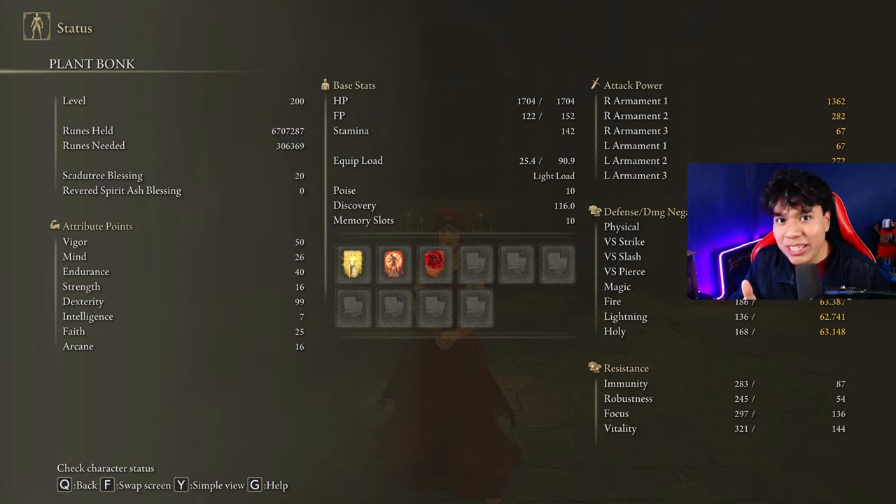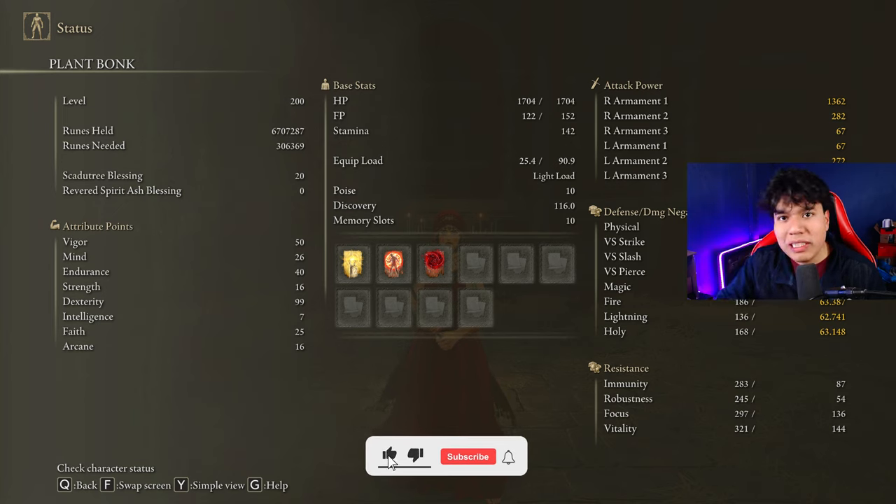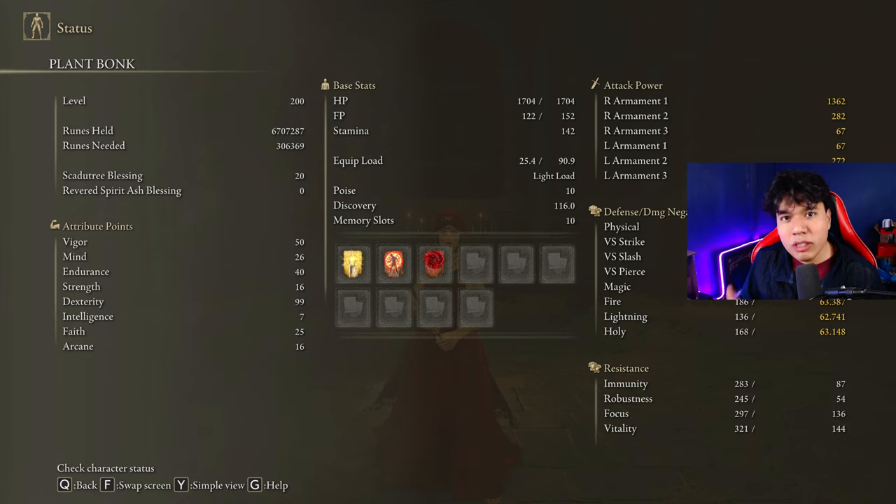Golden Vow and Flame Grant Strength are going to be our main buffs. I'm using Swarm of Flies because it's a very useful spell that will allow you to build up bleed faster — and in this case easier — as the weapon cannot be infused and its passive bleed build up is not that great.